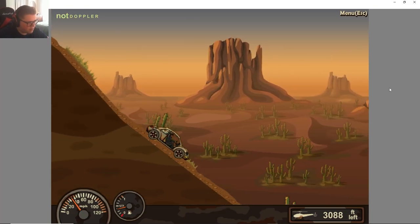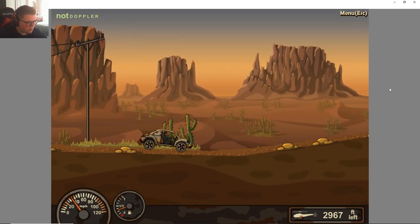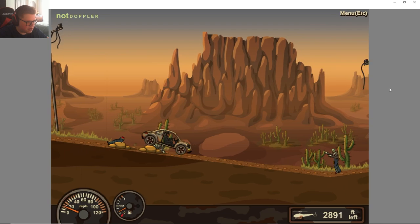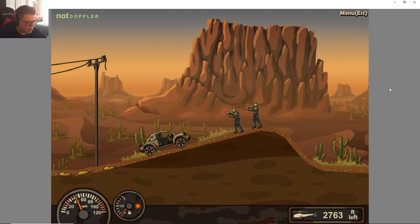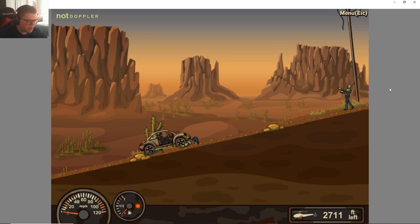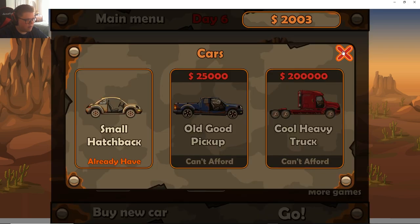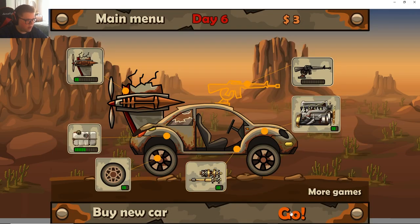I think that has to be a suspension upgrade because we're going over these rocks a little easier now. 350 for that — oh that was a lot of money all at once. This is 25,000, so we actually need quite a bit. Let's go ahead and get a propeller.